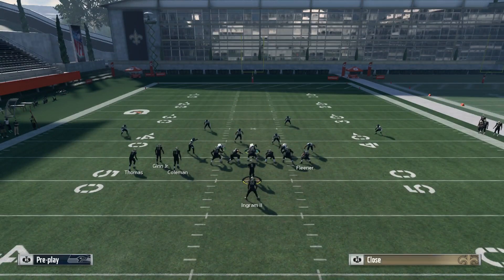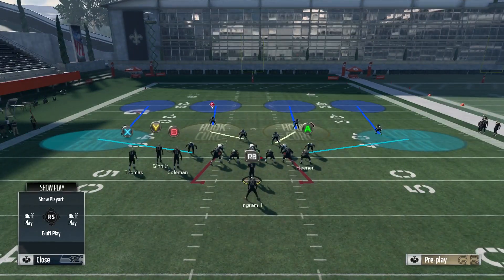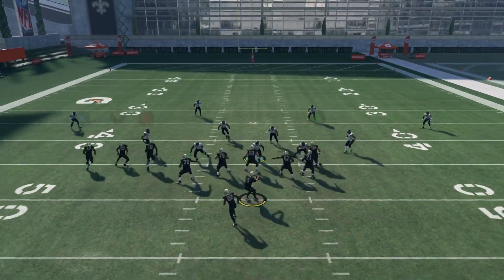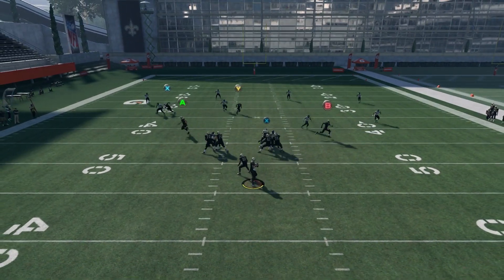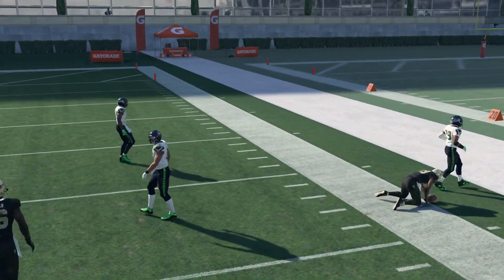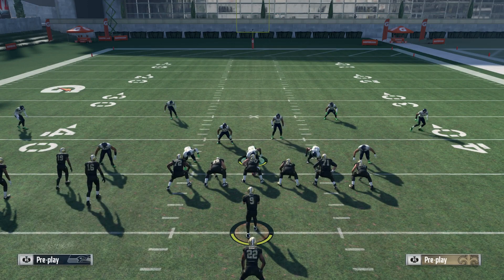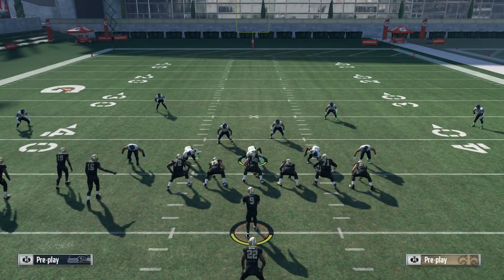Now we're going to look at a cloud flat. Even versus a cloud flat it's going to work, because this drag route is going to pull that cloud flat down. You see how the cloud flat bites down, and then we throw this to the sideline. You have to hold possession catch — if you don't, this play is going to be worthless. You're going to go out of bounds a lot, you're going to get hit and drop the ball. Just not good. Hold possession catch.